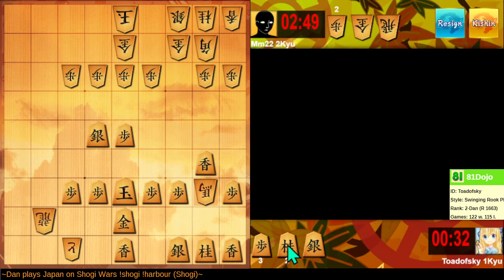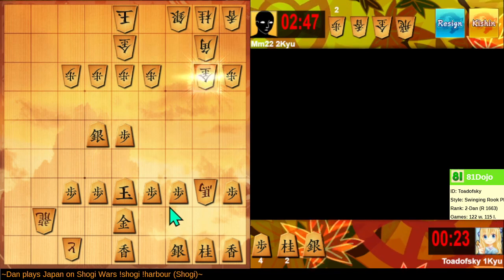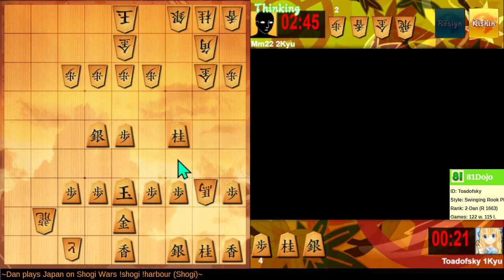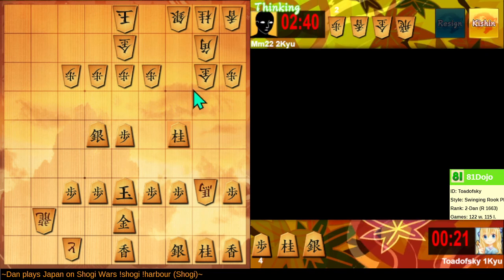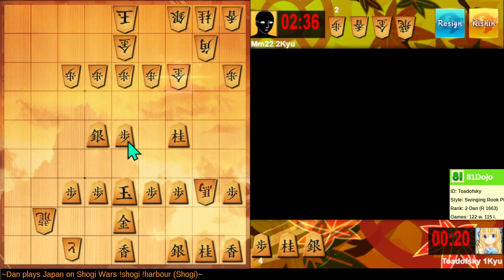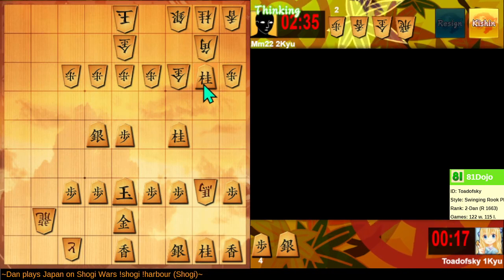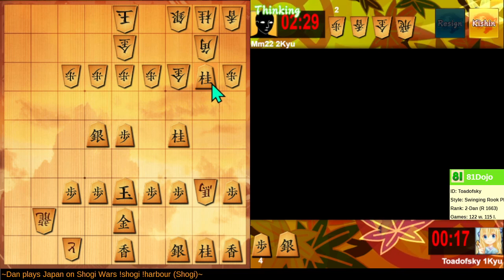I need to attack something. We'll use our lance to the best of our ability here. It doesn't go very far, but it does allow us to hit a gold general. And then after hitting the gold, we can aim at the bishop. Let's try to use a knight — only because I'm not seeing a different score to use a knight on.